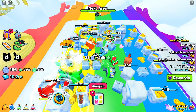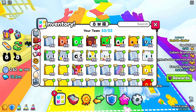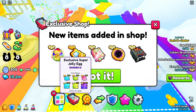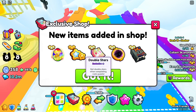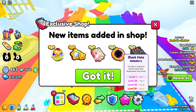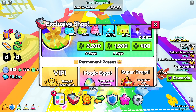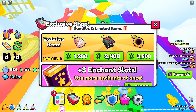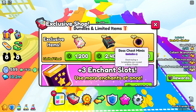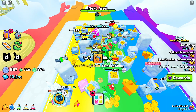Before we go up there, let me show you real quickly — we got some new stuff in the shop too. There's new items: there's an exclusive super jelly egg, there's double stars, there's a super shiny hunter, a black hole, and a boss chest mimic. Those are pretty cool. Prices — 1200 for the shiny, 2400 for the one I want of course, and a black hole — geez louise.